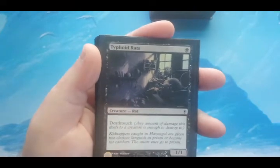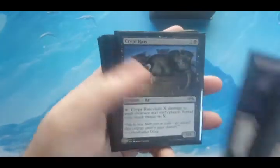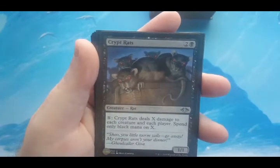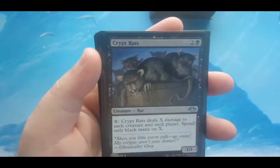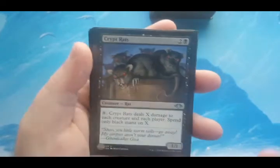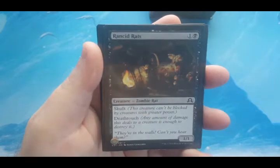Typhoid Rats is another option that may come out later. It's one mana to cast and it has deathtouch — people won't block normally because they don't want to lose their creature, so that's the only reason it's in there. Crypt Rats is in here as a mana sink, and possibly if I'm ahead in life for some reason I can use its ability to win the game. For three to cast it's a 1/1, and for X black mana it deals X damage to each creature and each player.